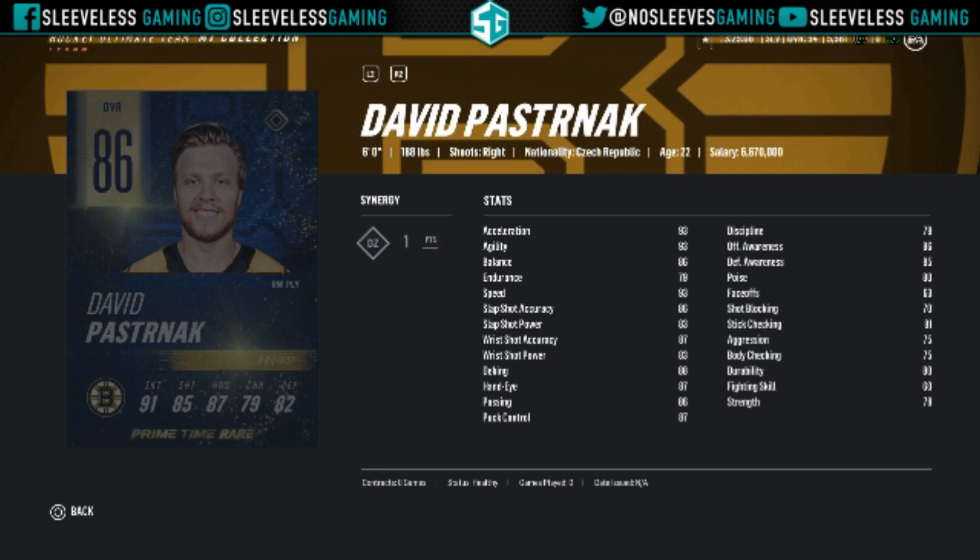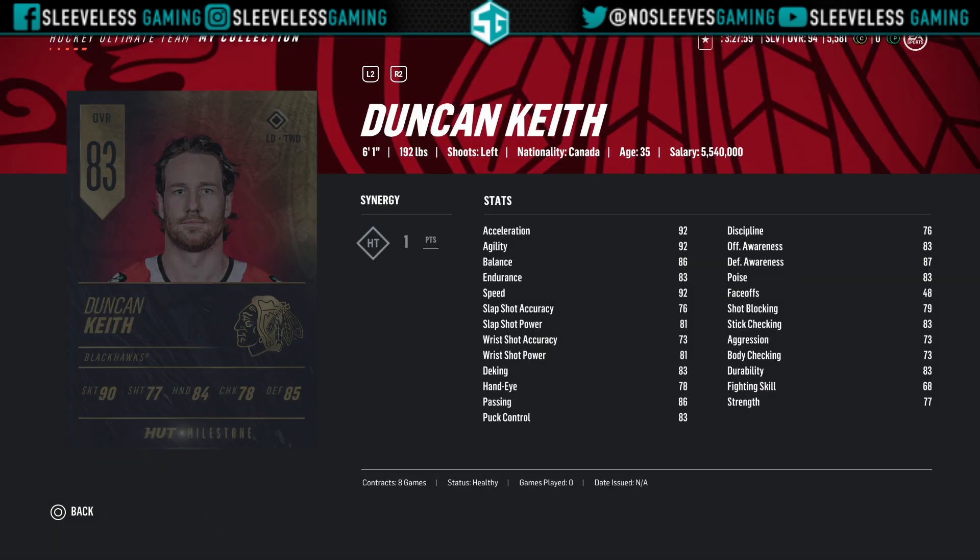Moving on to the Primetime milestones for the week. David Pastrnak gets one — this card isn't as good as his Team of the Week just based on synergy, so if you have to choose between the two I would grab the Team of the Week. Still a great card if you can land him. Next up we've got milestone Duncan Keith — low-key great shot and he's only 83 overall so you might be able to score him somewhat cheap.